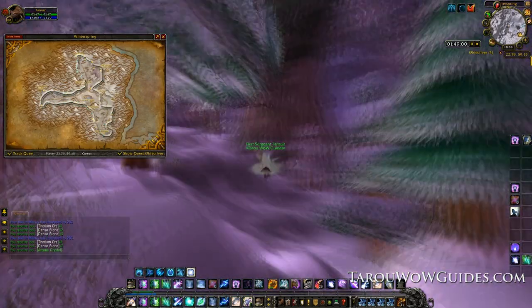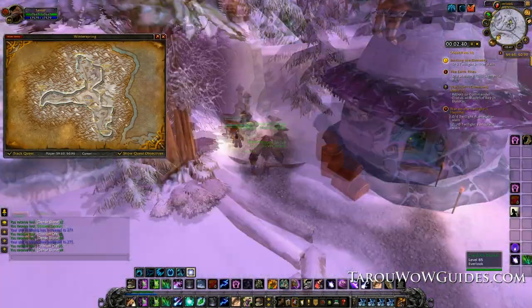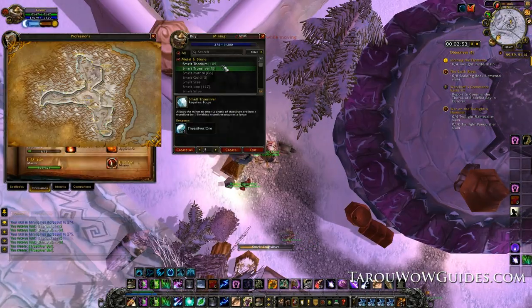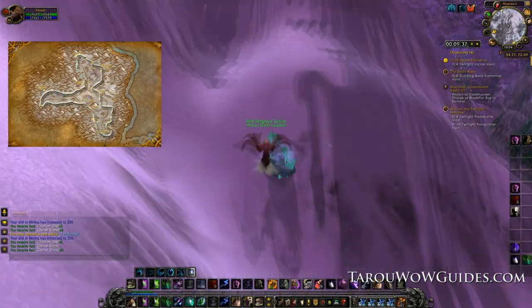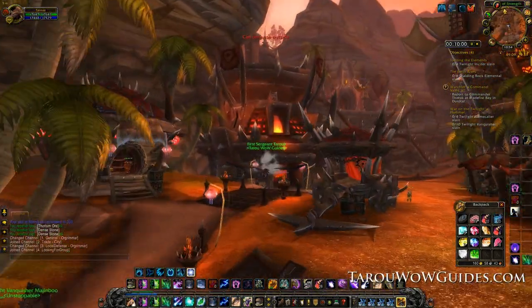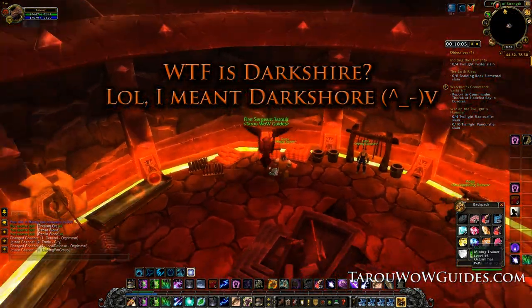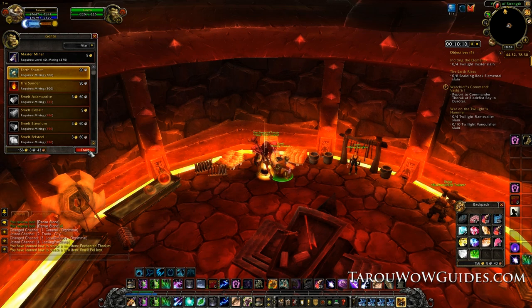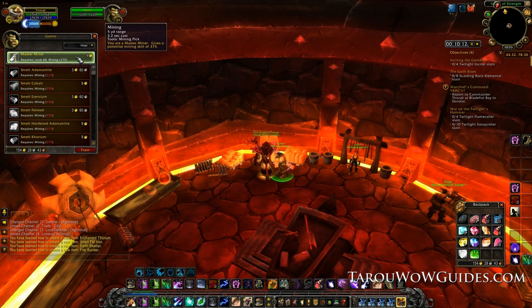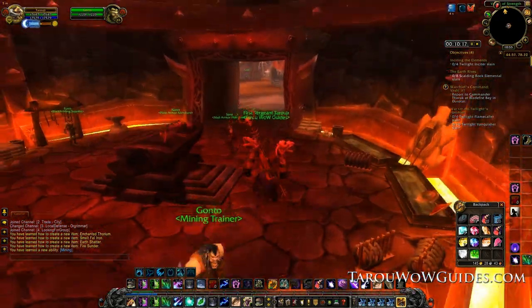Continue mining until you loop around Everlook, the neutral town. Inside there smelt all your truesilver and then thorium ore. It'll gray out at 290 so continue farming from there until you hit 300. Then go back to Orgrimmar for Horde or Darkshire for Alliance and train master miner plus anything available. Grats on 300 — as you fly back to Winterspring go take a break, get some cookies or pizza or both. It's been a little over two hours so I think you deserve it.